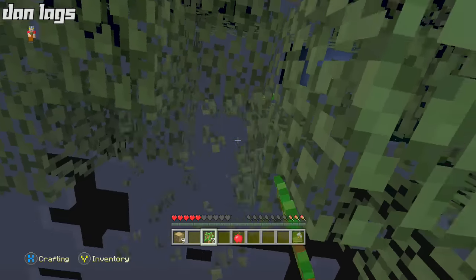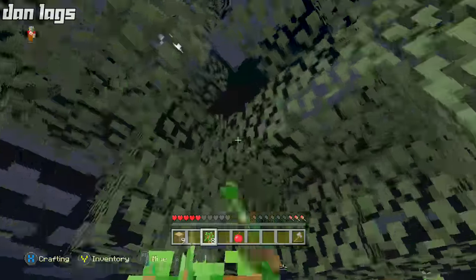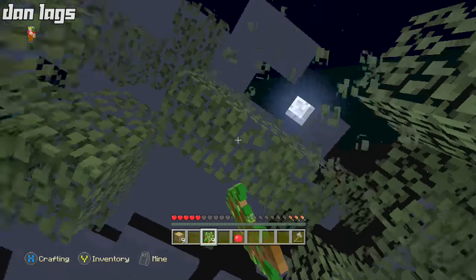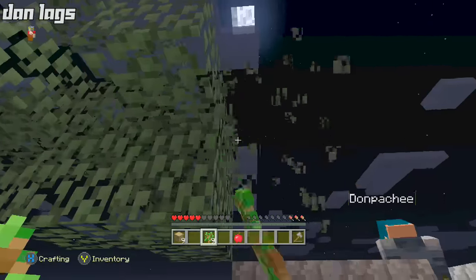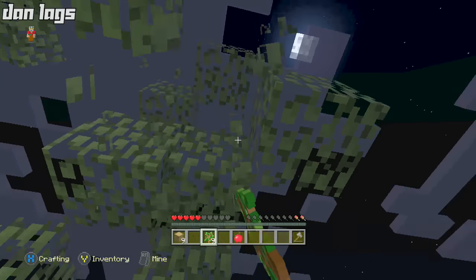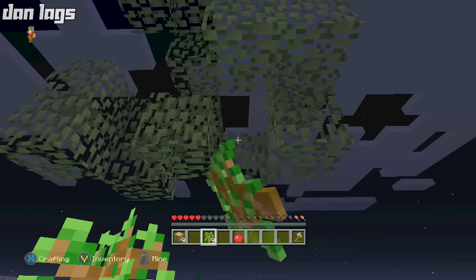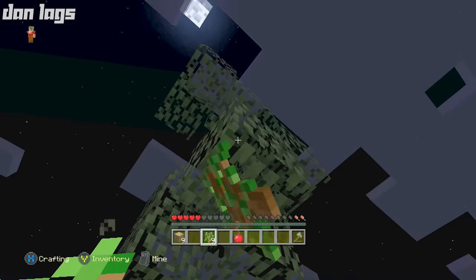That'll be a better food supply than pumpkins. I just need to survive until then. I'm just thinking about what we could have used the melons for — melon slices, but they only give half a hunger bar and their saturation sucks too. A lot of people use them in hunger games when they need to regen health as fast as possible and sprint away from enemies, but in regular survival most people just use bread.